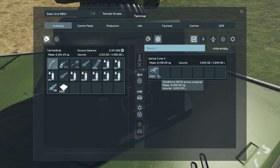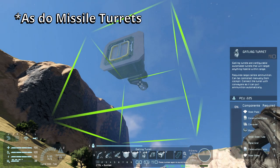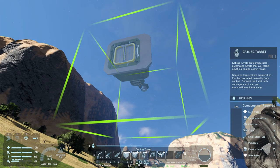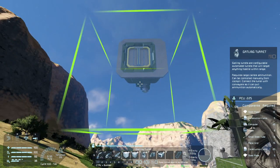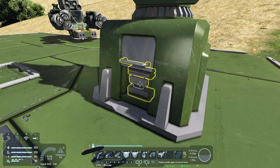The ammo the Gatling turret uses is the 25mm NATO ammo container — that's the large crate-looking one. Gatling turrets have a large port on the bottom to connect to a conveyor system, so you can feed ammo from your storage containers directly to the turret without having to manually walk up and load it. However, you can load it manually by accessing the panel on the side.